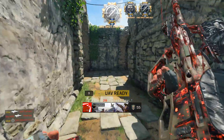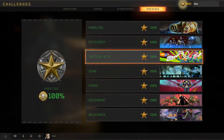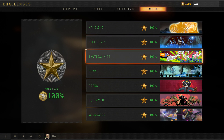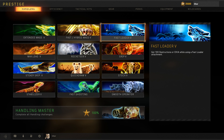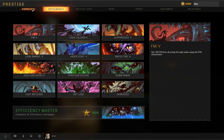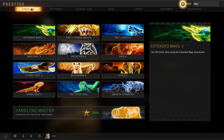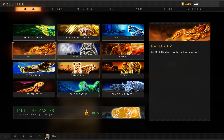Four categories down, we're halfway there. Let's jump to the Prestige tab for the top three - handling, efficiency, and tactical kits. They are all very similar and I wouldn't say anything here is complicated enough to warrant a guide. A lot is about attachments and attachment combinations, but I have seen lots of confusion, so I'll tell you what your options are for each one.